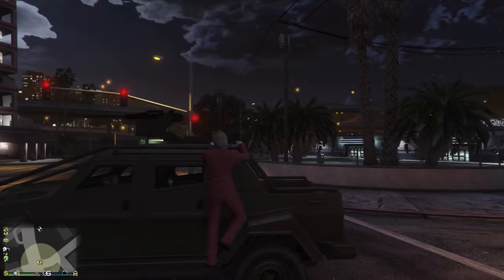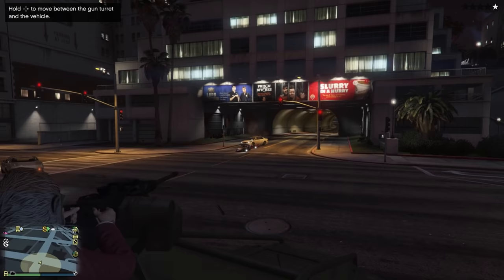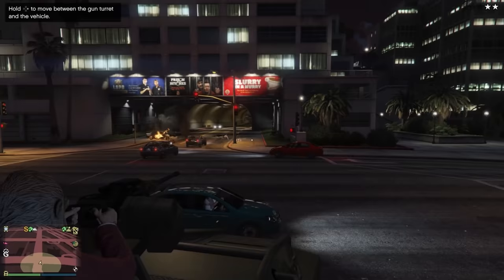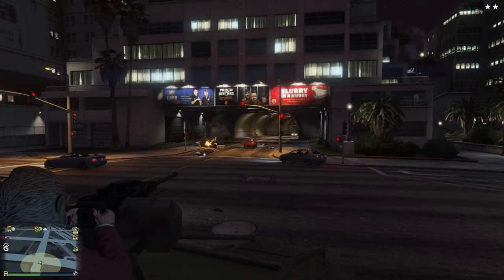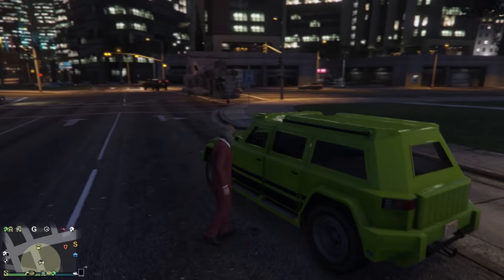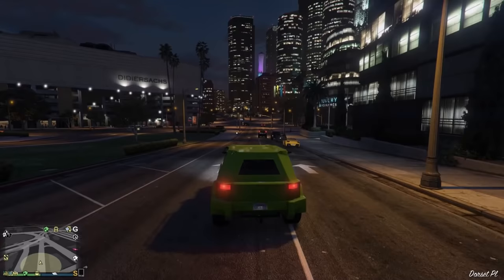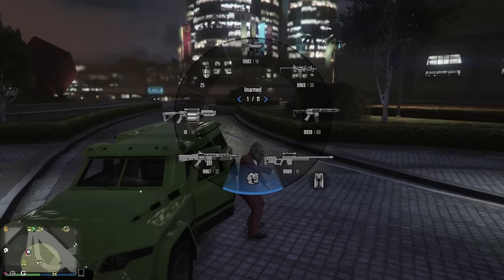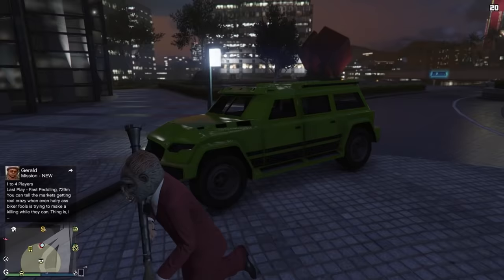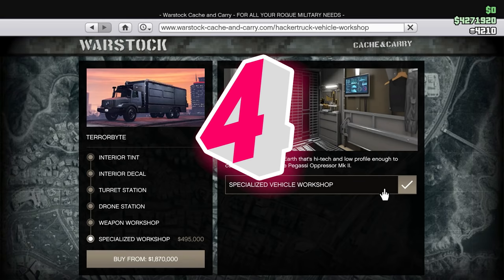At number five, I've put the Insurgent Pickup Custom, available for just under $1.4 million. On top of being partially bulletproof, it can tank around five rockets or six to seven sticky bombs, making it great in free roam. The main downside is that it doesn't have rockets for the driver, but a passenger can use a mounted machine gun. If you play solo, I'd recommend the Night Shark instead — it's cheaper at $1.245 million, smaller, faster, and has a mounted machine gun the driver can use. Either way, you're getting one of the best armored vehicles in the game.